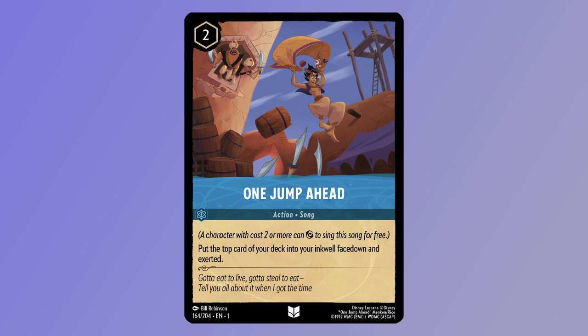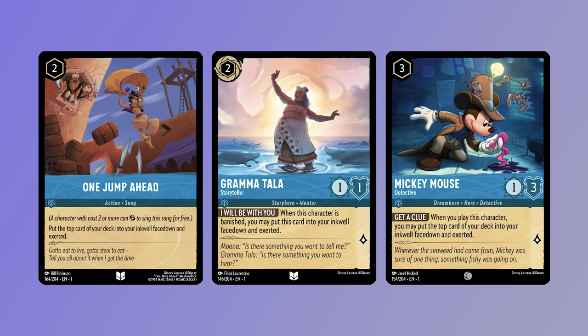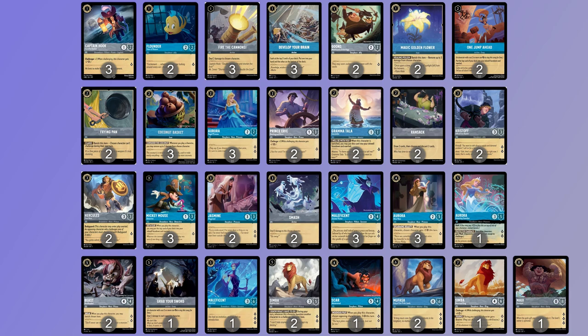One Jump Ahead is ramp in its purest form. For a 2-costed non-inkable action Song, you can take the top card of your deck and place it straight into your inkwell, face down and exerted. A non-inkable card that should be a 4-of in this deck, but with only 2 copies in the starter it'll be a little less consistent. There are also 2 copies of Grandma Tala, Storyteller — a 2-costed Inkable 1-1 for 1 lore. Her ability, I Will Be With You, reads: when this character is banished, you may put this card into your inkwell, face down and exerted. A turn 2 play that likely gains you a lore or 2 even before becoming part of the inkwell — a fantastic uncommon that will likely see constructed play. And Mickey Mouse, Detective — a 3-costed Uninkable 1-3 for 1 lore — when you play this character, you may put the top card of your deck into your inkwell, face down and exerted.